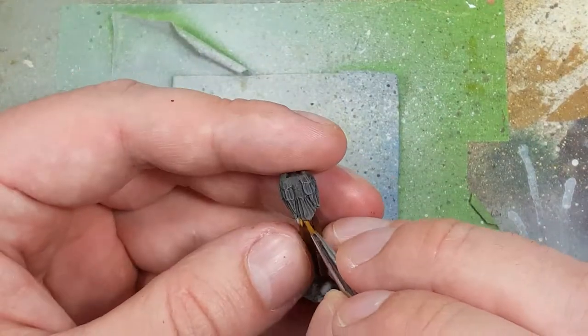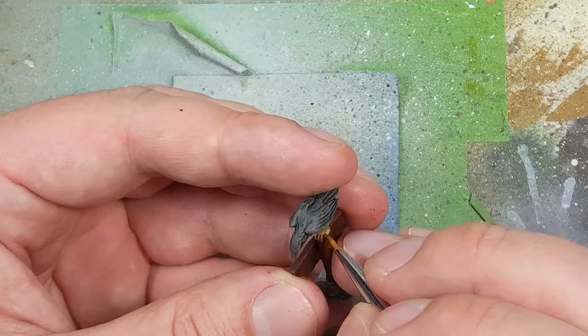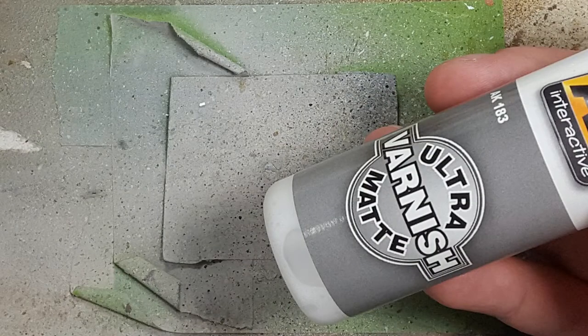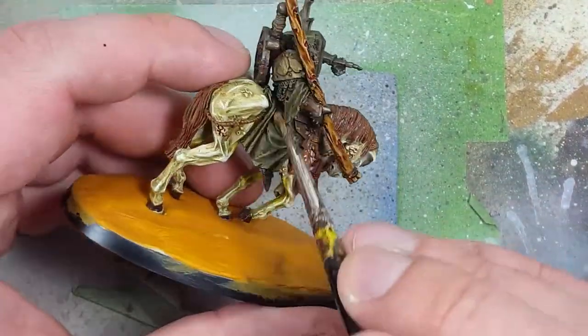Then finally, although I didn't show it, we're going to take Balor Brown and paint his little feet. And now in a step I should have done way earlier, with AK Interactive Ultra Matte Varnish, we're going to apply this all over the model except for the metal pieces.